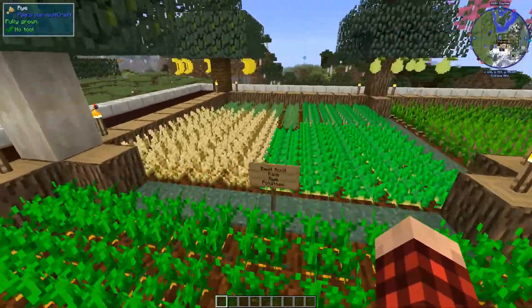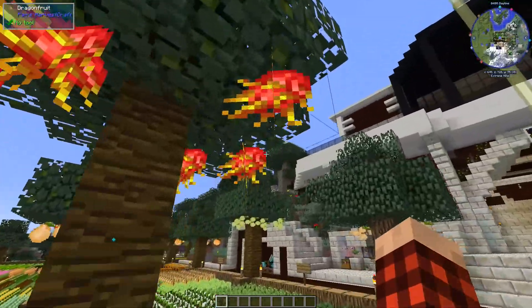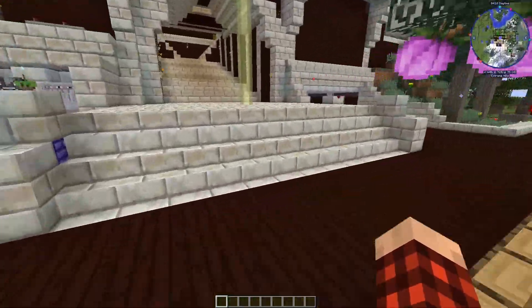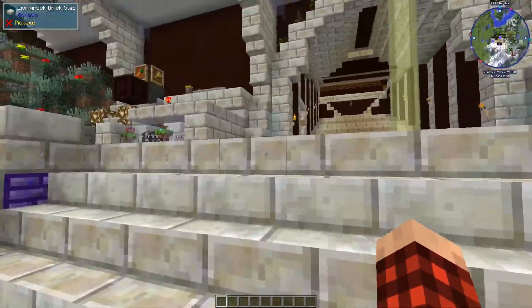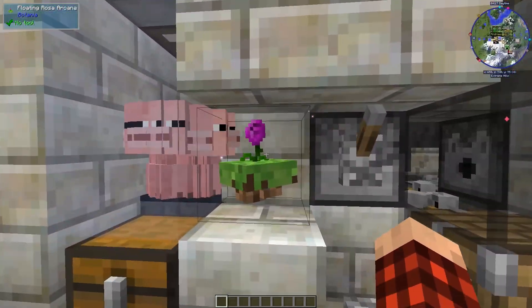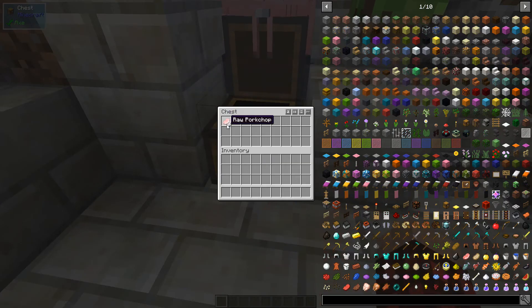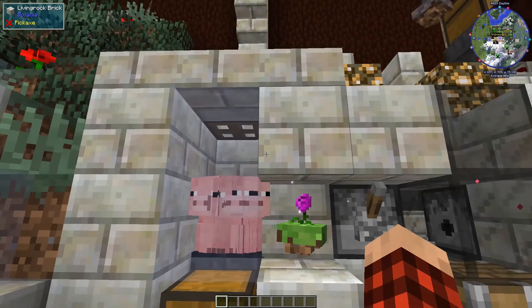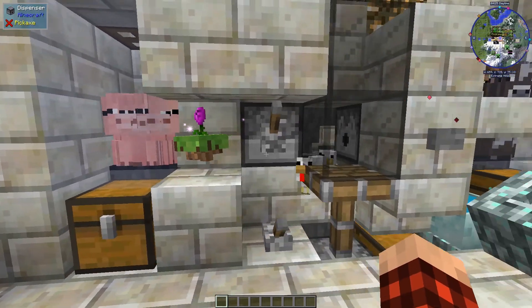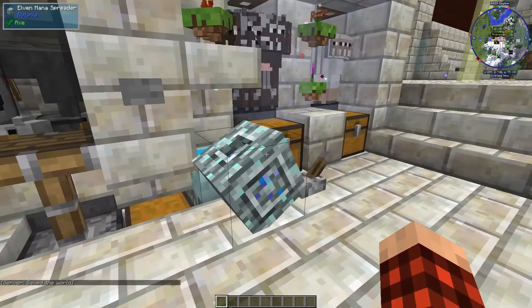Carrots, beetroot, kale, rye, potatoes, dragon fruit - that's awesome. This looks like the main entrance to his base. He's got a floating rose arcana right there and a bunch of pigs - I guess he's making pork chops, maybe using the entity cramming rule. He's got a chicken farm right there.